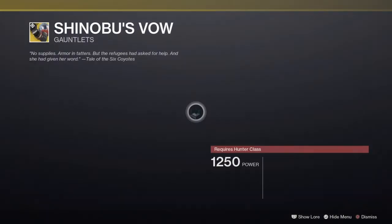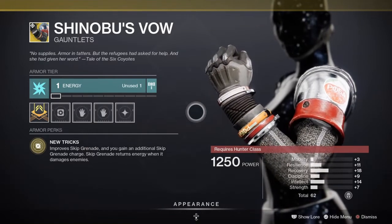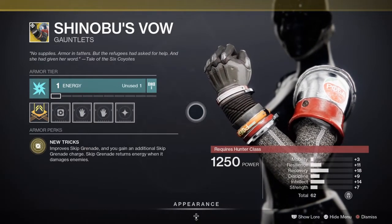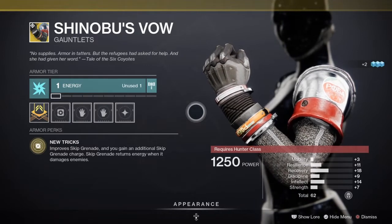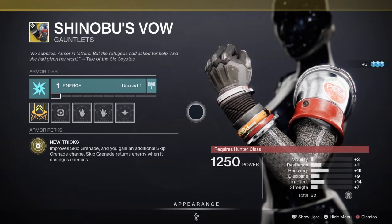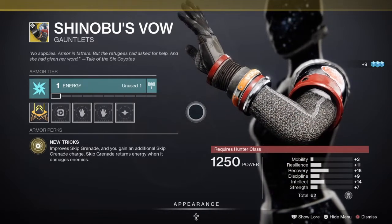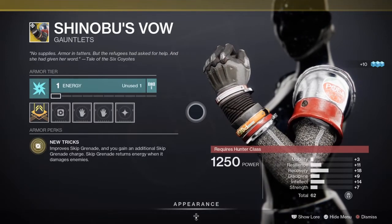Next up we have Shinobu's Vow, an exotic gauntlet for the Hunter class. It comes with the intrinsic perk called New Tricks, which improves your skip grenade and grants an additional skip grenade charge. Skip grenades return energy when they damage enemies, so you get two skip grenades and energy back on hits — a win-win. Great in both PvE and PvP, so pick these up and add them to your collection.